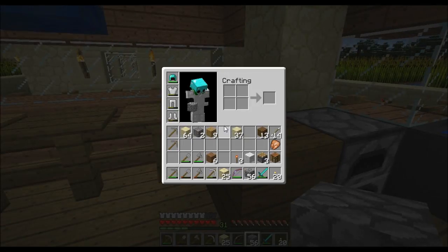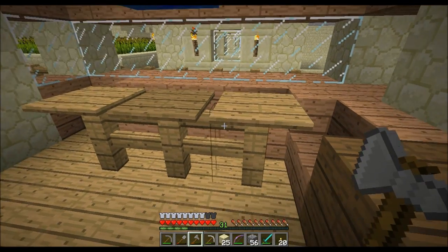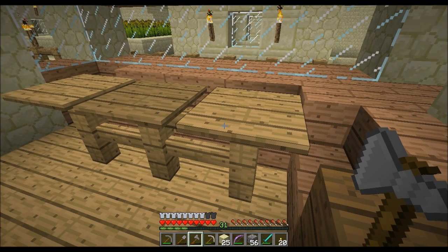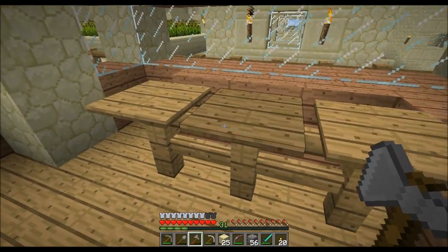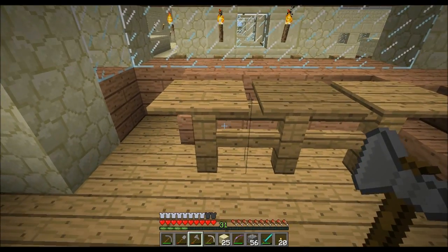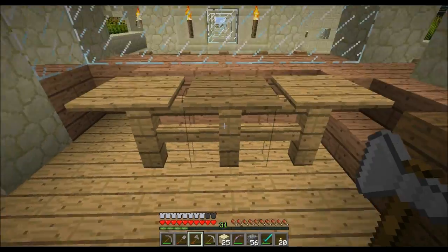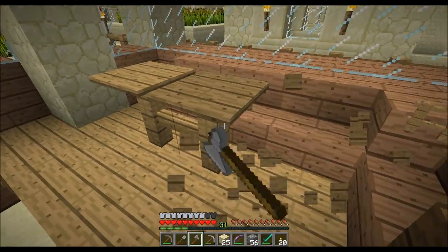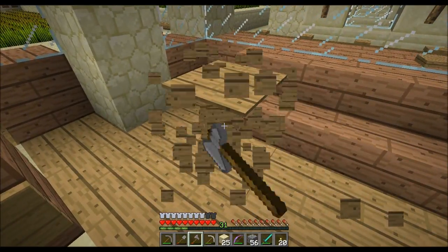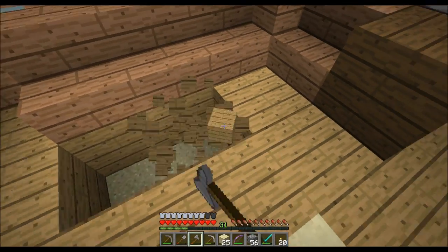Something that was mentioned by Nathan Hotchkiss, a very kind viewer, was to use pistons to put here instead — for the table. So before we get started with the roof, I actually want to give that a try.